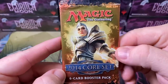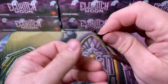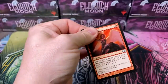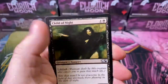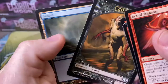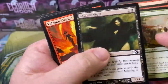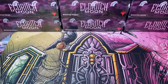The janky six-card Core 2014 Dollar Tree / Dollar General little booster pack. I don't even know if I'll get a Rare in here. That is terrible - that is absolute hot garbage.